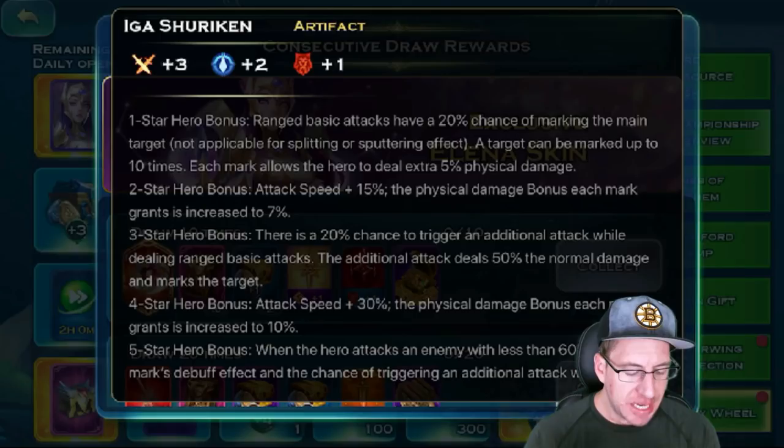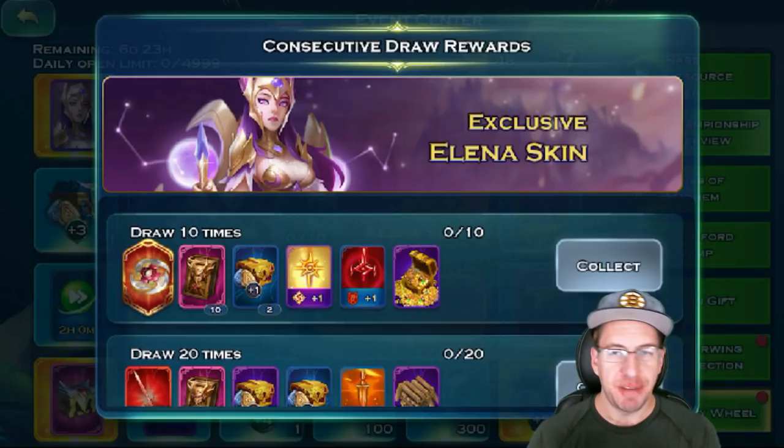This looks like it's screaming Mako. 4 Star: Attack Speed +30%, physical damage increased to 10%. At 5 stars, when the hero attacks an enemy with less than 60% health, the mark debuff and the chance of triggering an additional attack is doubled. Absolutely massive. It's going to be interesting if that's free-to-play or pay-to-win.